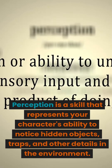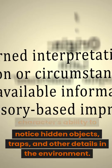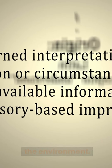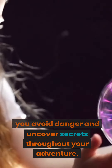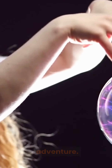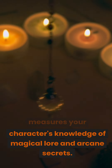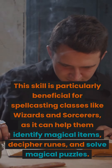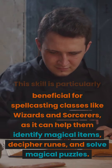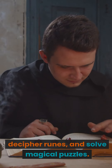Perception is a skill that represents your character's ability to notice hidden objects, traps, and other details in the environment. This skill is valuable for all classes, as it can help you avoid danger and uncover secrets throughout your adventure. Arcana is a skill that measures your character's knowledge of magical lore and arcane secrets, particularly beneficial for spellcasting classes like wizards and sorcerers, as it can help them identify magical items, decipher runes, and solve magical puzzles.